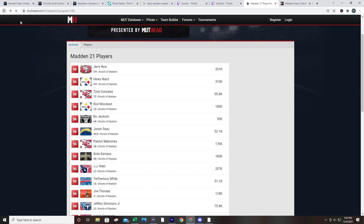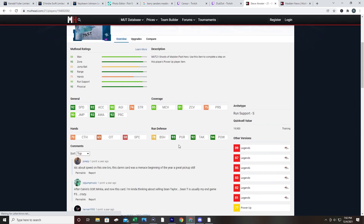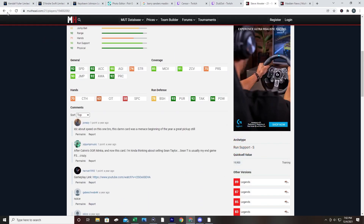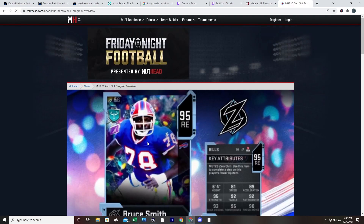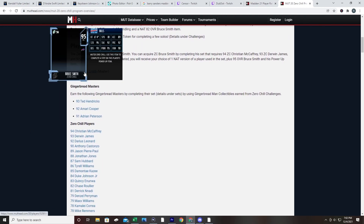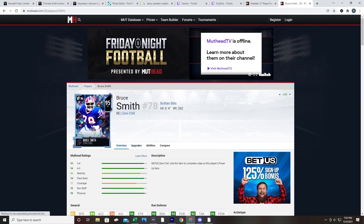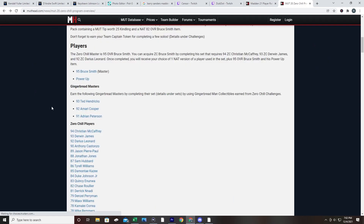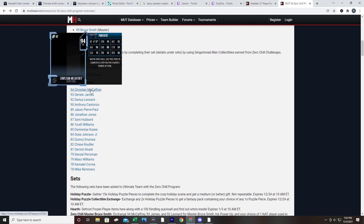Whether it was Most Feared or Ultimate Kickoff, pretty much if they got a Ghost of Madden Past in Madden 21, they had already been in the game earlier in the year. Now, does that trend continue in Madden 20? Again, Madden 20 Zero Chill Part 1 was kind of an underwhelming content structure. We got our Gingerbread Masters, which are like upgradable cards, and our Zero Chill Master Bruce Smith - again, his first card of the year. You're probably going to see new legends on Friday for Zero Chill, and then the host of current day players that might or might not have upgrades.